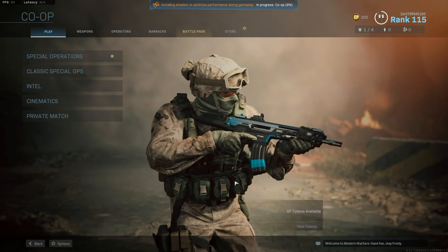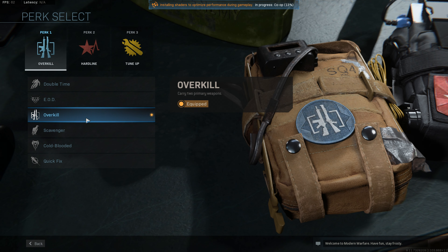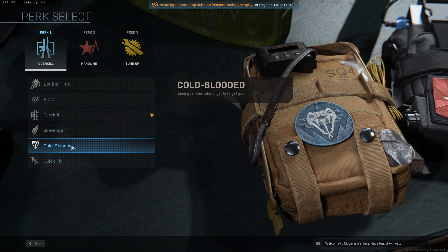And if you have some double XP tokens, definitely use those because they just make it even quicker. But let's look at the loadouts I want to run. You've got to pick your free munitions — I always recommend picking them. I also always recommend picking the team armor so you have armor you can always turn on. And then for a loadout, you will want the weapon you want to rank up.